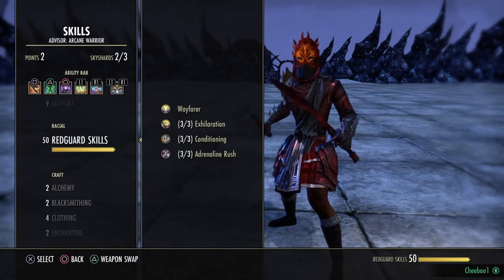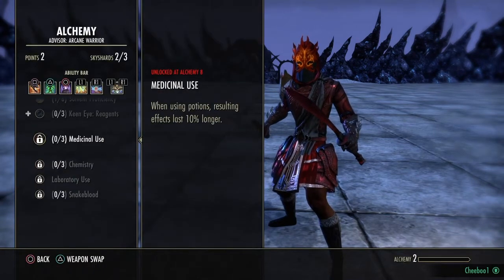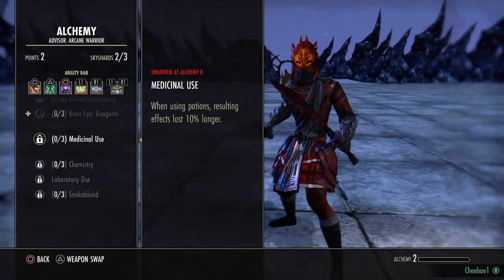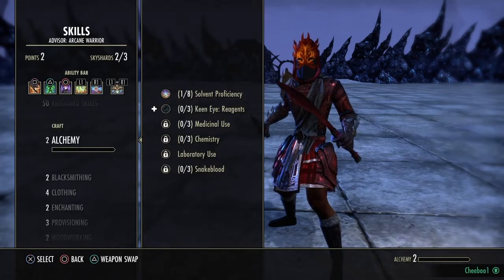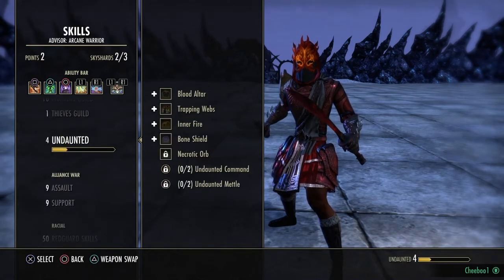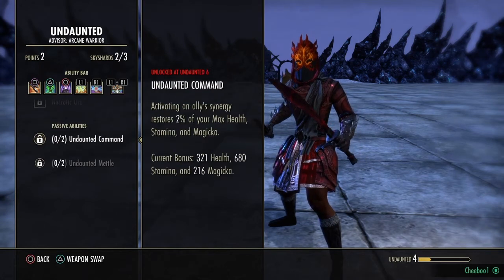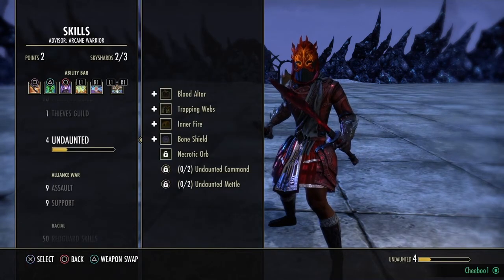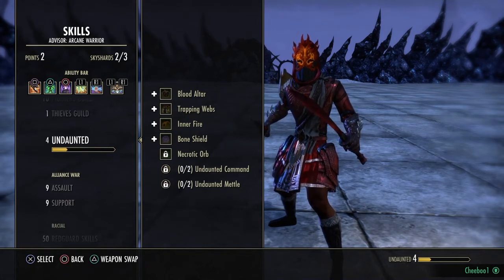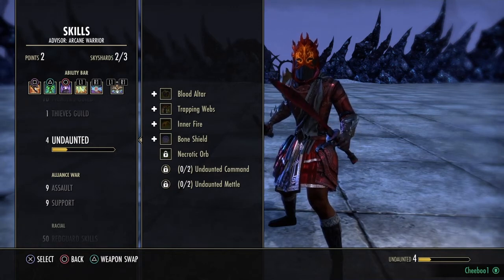For race, Redguard is great but Orc or any stamina class works. Get your Medicinal Use passive up so potions last longer — that's really important. Undaunted is great for the two passives: increased max health and stamina, and synergy bonuses. Right now I'm wearing five medium and two heavy pieces — chest and shoulder are heavy, everything else is medium.